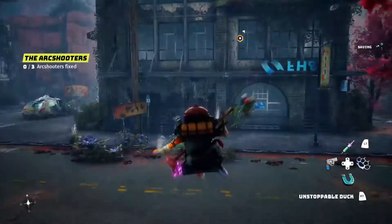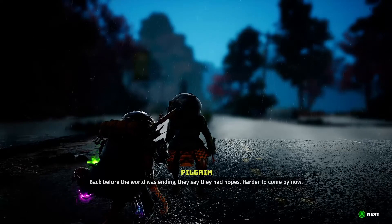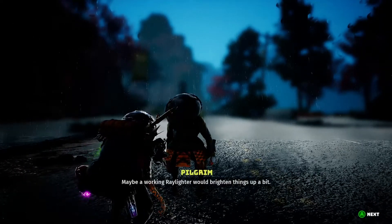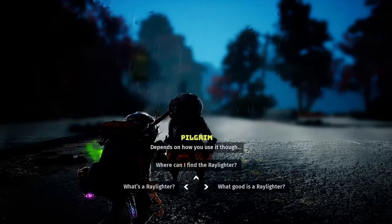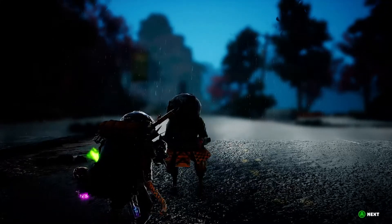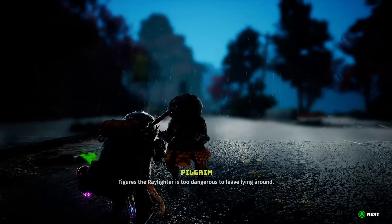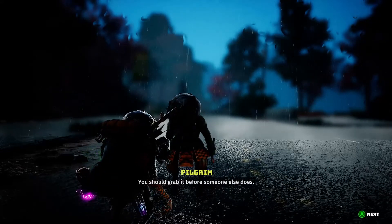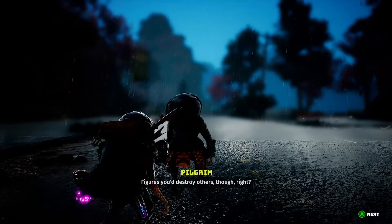What does the mountain pit food? Back before the world was ending, they say they had hopes. Harder to come by now. Maybe a working ray lighter would brighten things up a bit. Depends on how you use it though. Figures the ray lighter is too dangerous. You should grab it before someone else does. Figures you'd destroy others though, right?